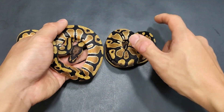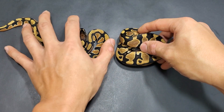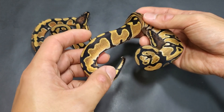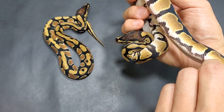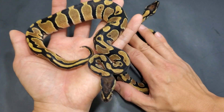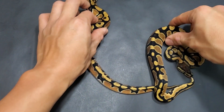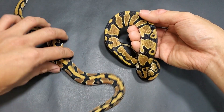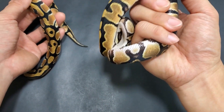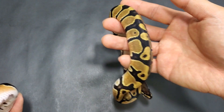You can see they're fairly similar. This one's got some more intense orange on the side. This one was sired by an animal from Shelby at Merchant Morphs. So this would be the dam — the orange dream pied. Orange dreams do come in different variations: some are very textbook style orange dreams, and then some you can definitely tell it's orange dream but just not as pronounced. So now let's look at some really funky orange dreams.